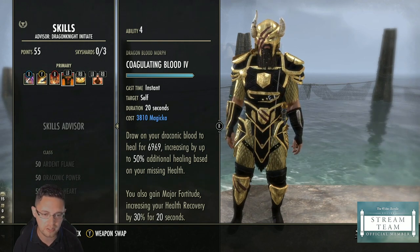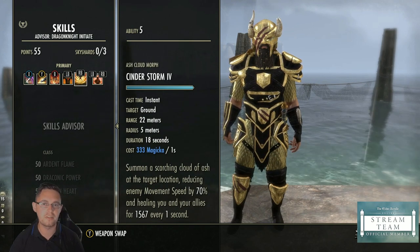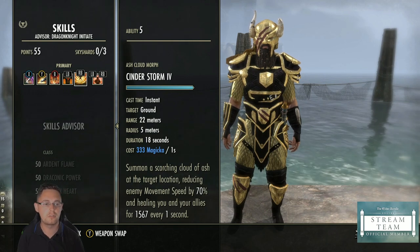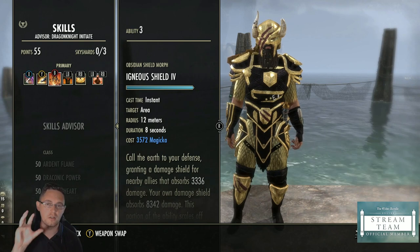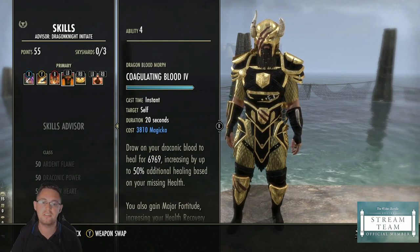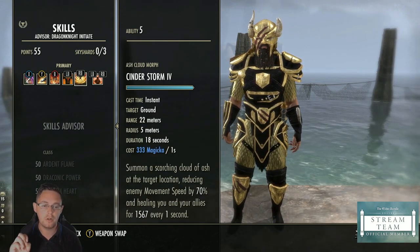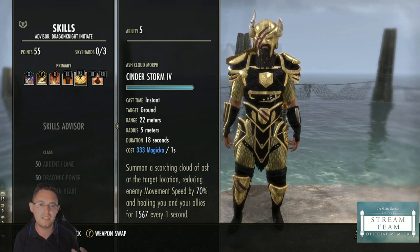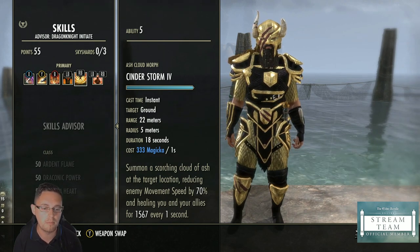Coagulating Blood also gives you increased health recovery. Next is Cinderstorm — I've slotted this for a beginner tank build because it's a heal over time. Now you've got three ways to survive: Igneous Shield gives you a damage shield, Coagulating Blood is your burst heal, and Cinderstorm gives you a heal every second, meaning you shouldn't need as many burst heals.